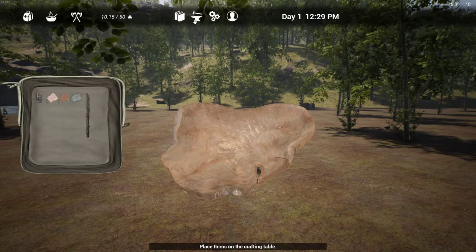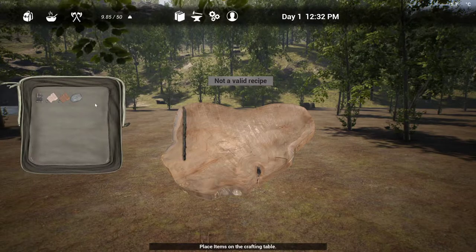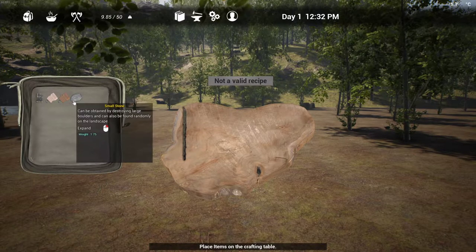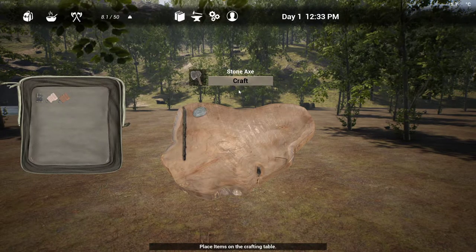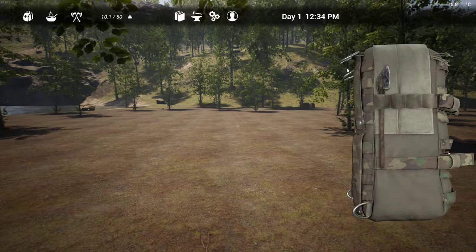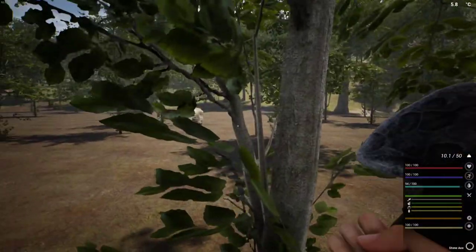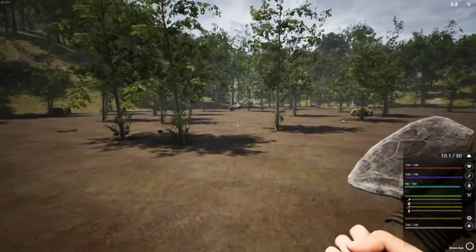We're going to go ahead to our personal crafting table right there. We're going to alt, right-click each of the stick and the stone onto the crafting table and craft. That goes automatically into slot one right there, which is in fact where I like my axe to be.